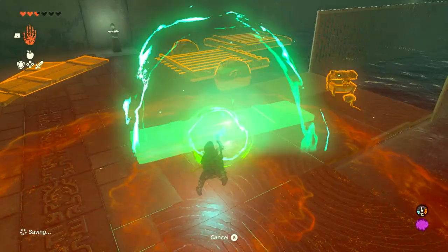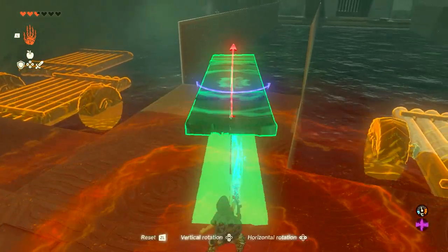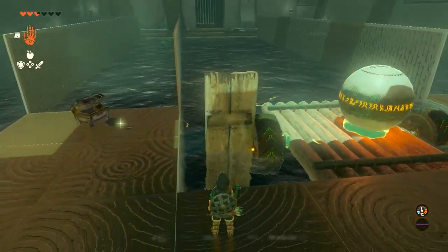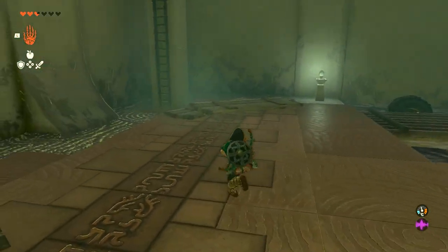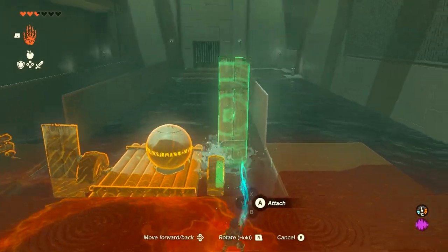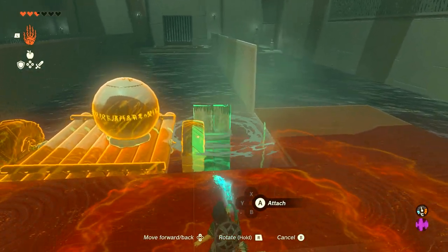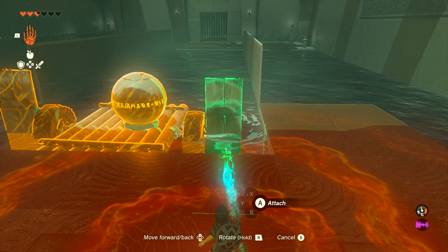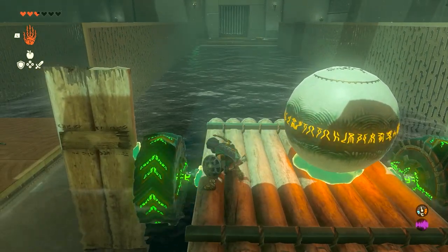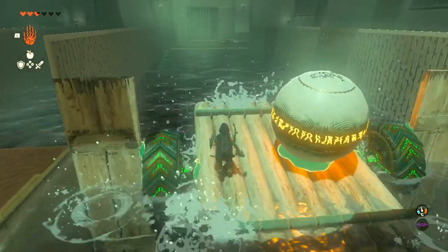Then what we're going to do is grab these planks and make them vertical — rotate them like this. And attach them to the sides of the wheels over here. In a sense, we're making swimming paddles; we're making a boat out of this thing. This is really cool, actually. Attach it like this, right on the side of the wheel. And when you're ready, get on the boat and activate the wheel so it starts moving. Then just wait until you get to the other side.